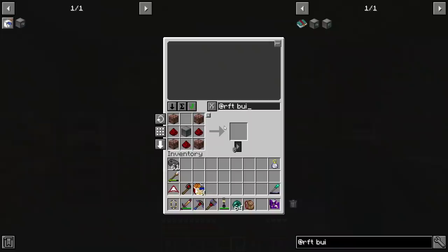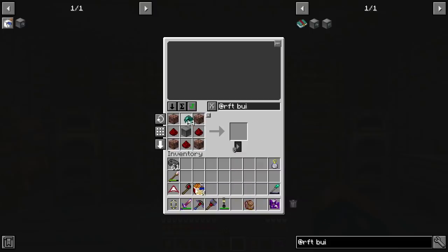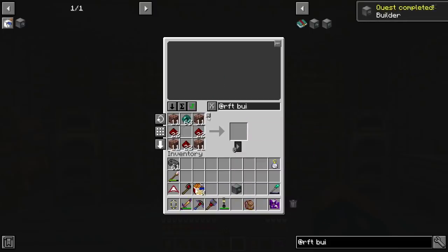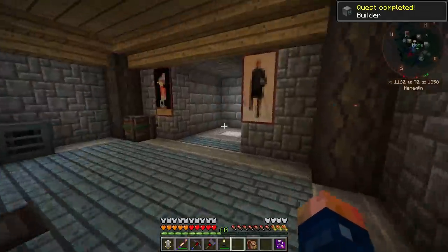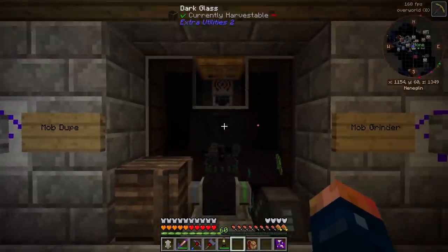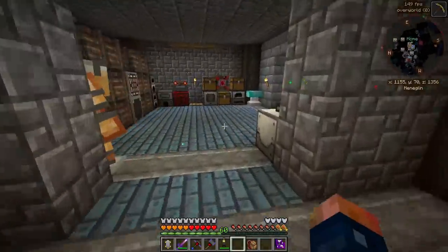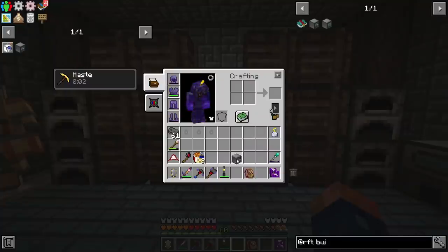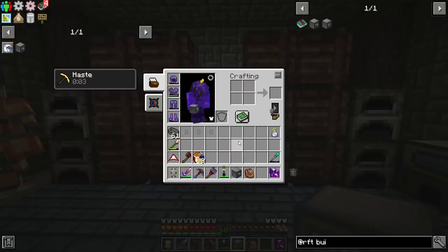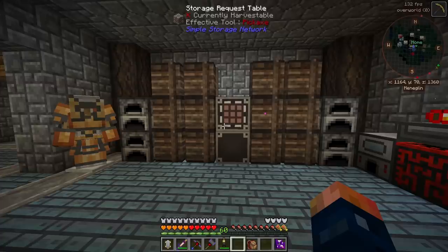We have so many enderpearls now and I haven't even set up an enderpearl farm. We could set up an enderman generator right here to just constantly kill endermen, and we could use enderpearls as fuel for an enderpearl generator. It actually generates quite a bit of power for very little effort. But I want to go with lava for right now. Maybe we can add that to our bucket list.